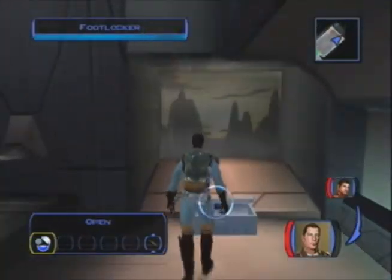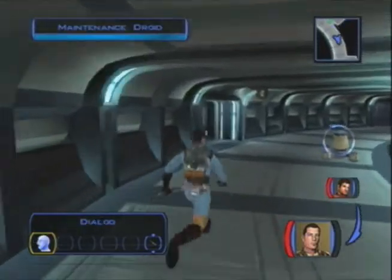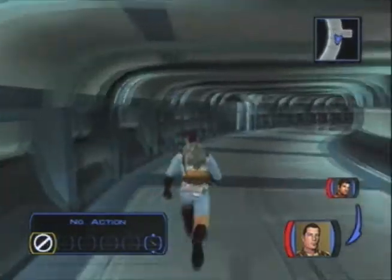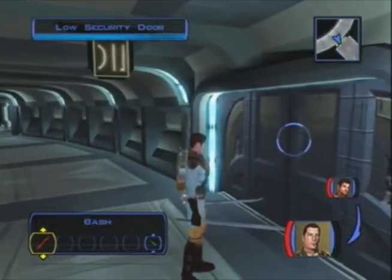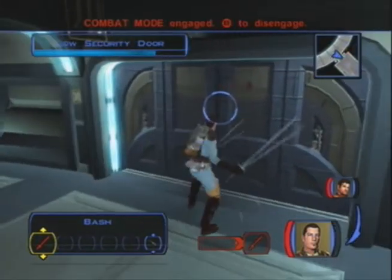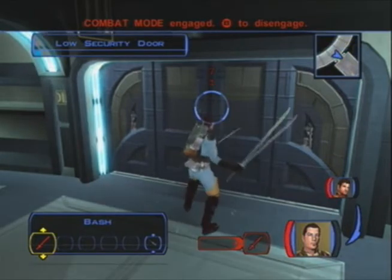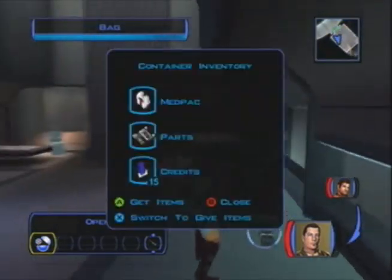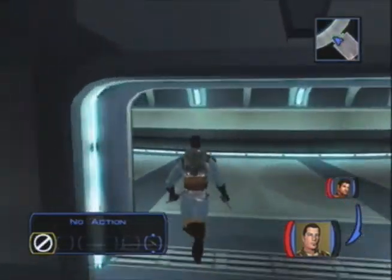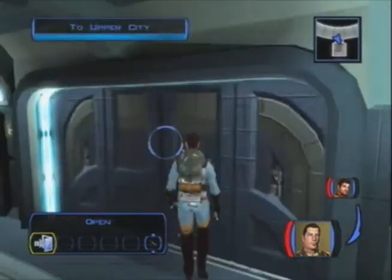There are two sets of apartments in Taris — the north side and the south side. I like looting them because sometimes they can give you some good stuff. What you want to do is either bash the door or just unlock it using Karth, because his security skills are alright. I just decided to bash it here for no apparent reason. There's the door out and I almost missed it — that would have been a fail.